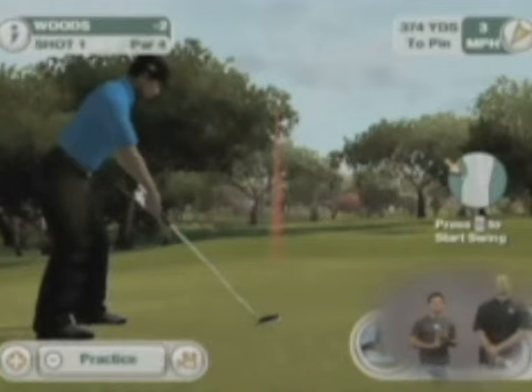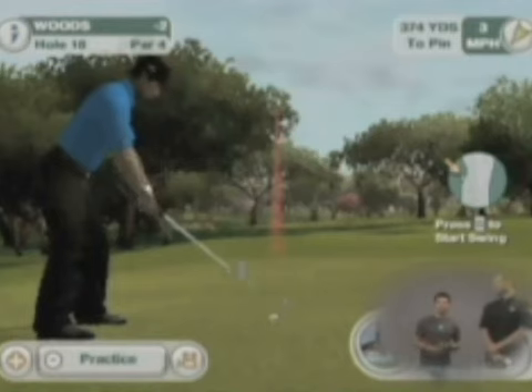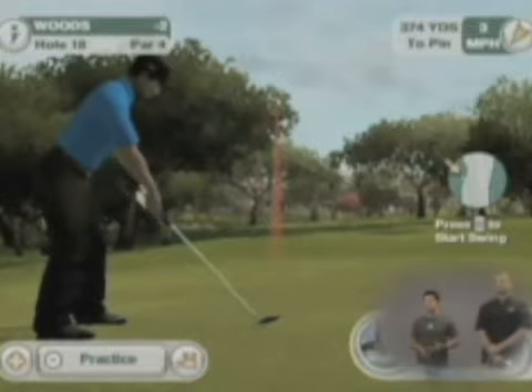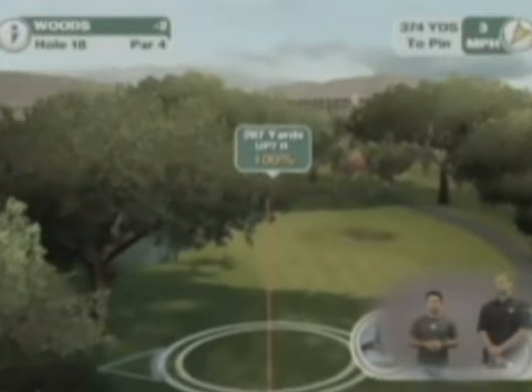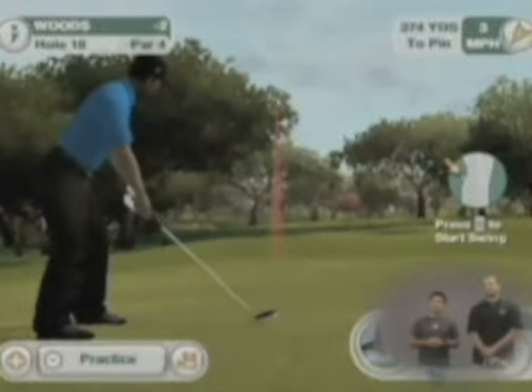What all-play does is it actually takes a lot of the guesswork out of setting up your shot. A lot of the challenge in Tiger is reading the lie and kind of figuring out how the ball is going to react once you hit it — is the wind going to affect it, is it going to hit the ground and roll into the rough? So as you can see from what Pat's been doing here, he's going to hit a tree if he aims to that spot, and all-play is showing him that.